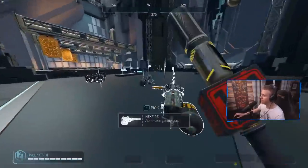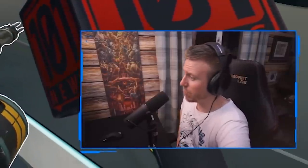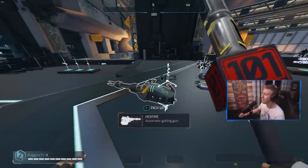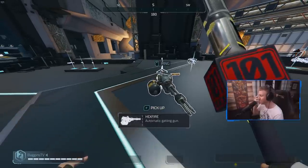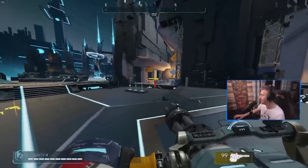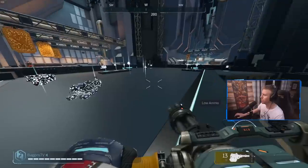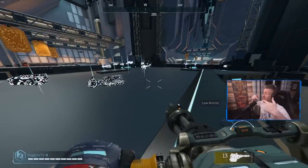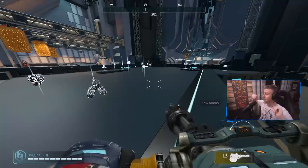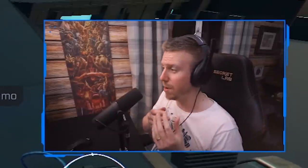Moving on to the mid-tier weapons, I want to make a special note about the Hexfire, because some people in the comments will say it's the most insane weapon in the game. On PC, it really doesn't see that much use — I think the Ripper and Harpy do better. Maybe because of the controller's aim assist, the Hexfire sees more use on console. It has 150 ammo in its magazine, one of the highest capacity magazines in the game. When the game first came out on PC during the technical test, the Hexfire was considered one of the most powerful weapons, but the meta evolved and people found other weapons. Maybe console is just copying what happened on PC.